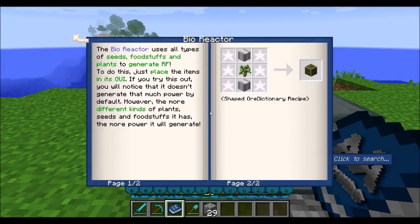The next one is the bioreactor — those of you who've used the bioreactor in MineFactory Reloaded should recognize some of the functionality here. Basically it uses all types of seeds, foodstuff, and plants to generate RF, as it says in the manual. Just place the items in its UI. The one thing to note is that you'll get more power if you use different kinds of plants in there at the same time.